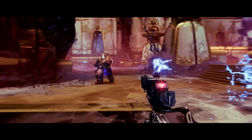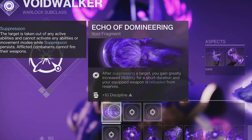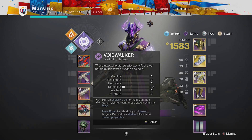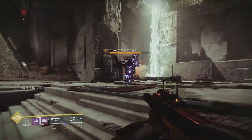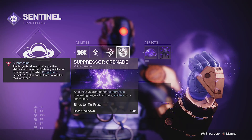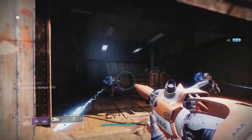Another subclass fragment that provides a ton of stats is Echo of Domineering. Right off the bat, this grants 10 Discipline which is visible on your character, but it also provides an invisible plus 30 to mobility after suppressing an enemy. The easiest ways to suppress will be with Suppressor Grenades or Shield Bash, but even things like Tractor Cannon will activate Domineering.